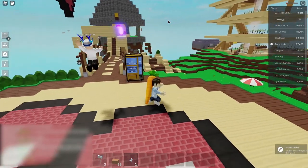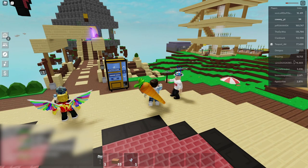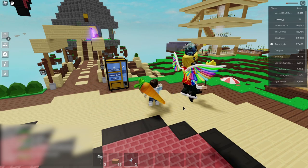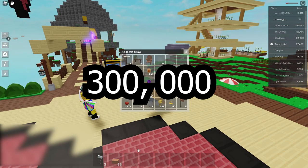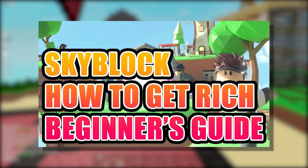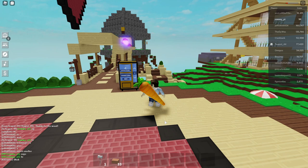So to get your hands on one of these crystals is actually relatively easy. You have two ways of doing this, and both ways require you to have decent amounts of coins — at least about 200 to 300,000. So if you're still having a coins problem, I suggest you go watch my other videos on how to get rich in Roblox Skyblock. The link is right here and I'll also put it in the comments below. Resolve your coins problem first, and then come back to this video because you need to have a lot of coins in order to get all these rare items.